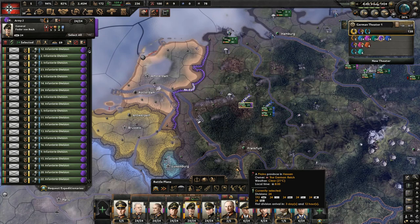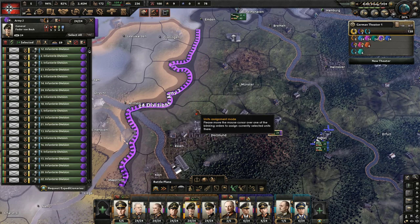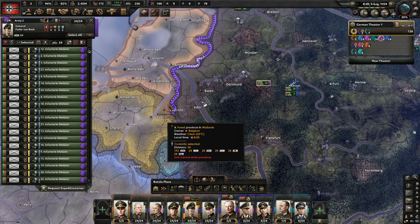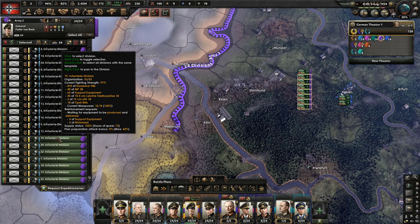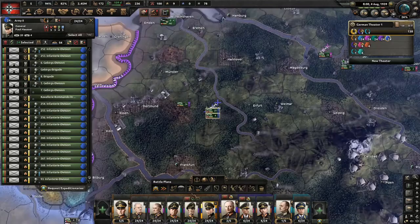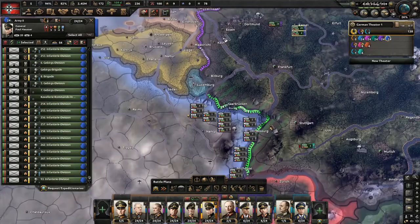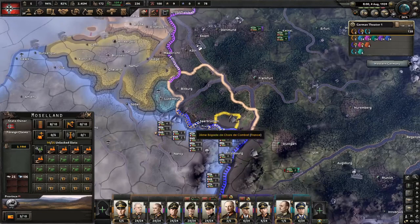I recommend assigning one army to the Benelux, because you're going through the Benelux in order to get to France. I already have an order so I delete this one, select the army, hold Control and left-click on the frontline to assign all divisions. We're also going to attack Belgium, so assign a couple of divisions to that — around six or eight, it's not very important. The second army is going to be used to hold back France. France isn't very scary, but you need to have an army assigned so they don't push through.